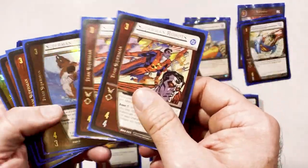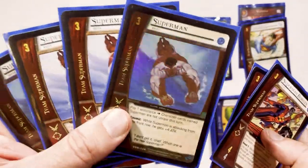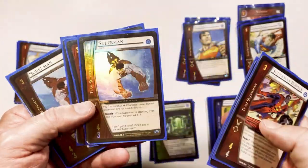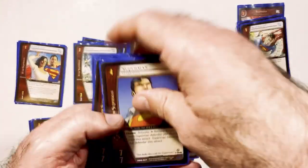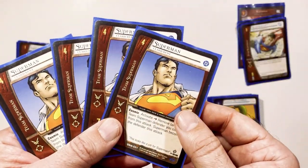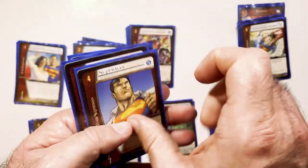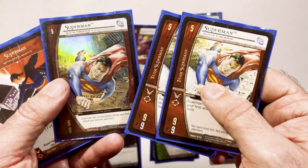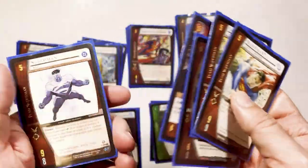On three, we have a couple of Superman robots, and then we have a pretty powerful Superman three drop — he's very strong and you want him for later turns. Turn four is Clark Kent Superman. Turn five is the Man of Tomorrow, and one blue.